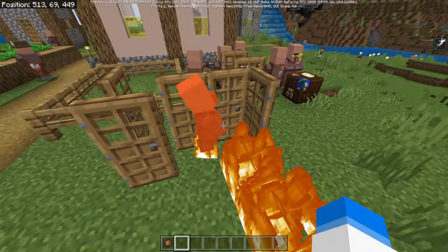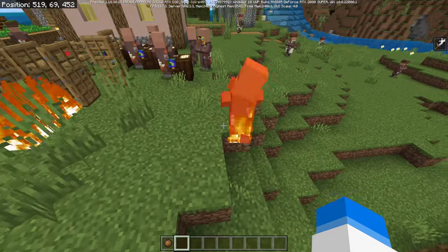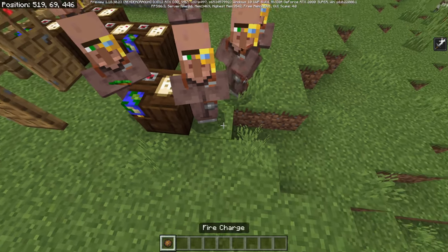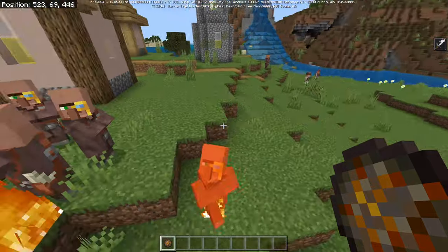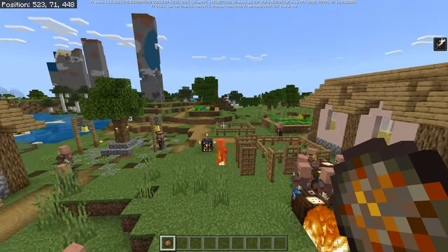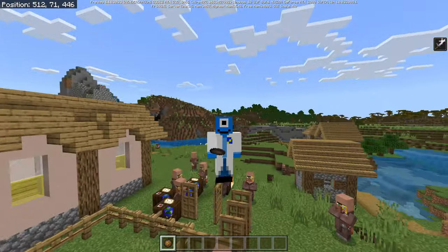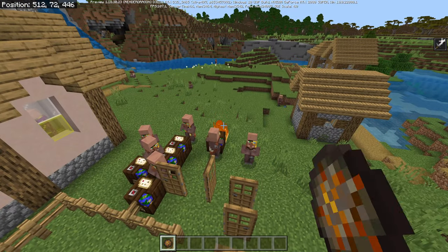An interesting bug fix is that if a villager is on fire, you can no longer trade with it. You can't open its UI to trade with it until it isn't on fire. If we wait for that guy to not be on fire and then try trading with it, we can open it. But if we set it on fire, we once again cannot trade with it. This also applies if you're in its inventory and it then gets set on fire — the UI will then close. Basically, you can't trade with a villager whilst it's on fire.